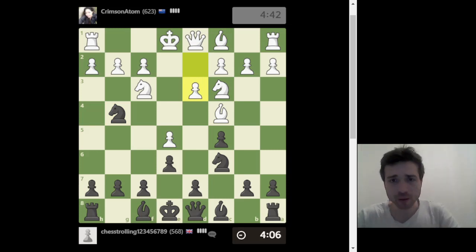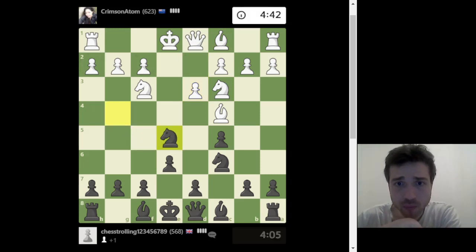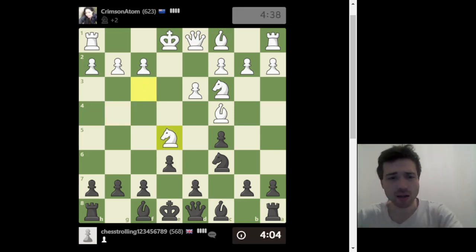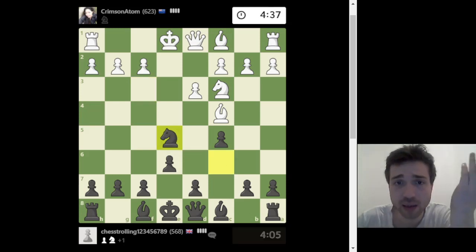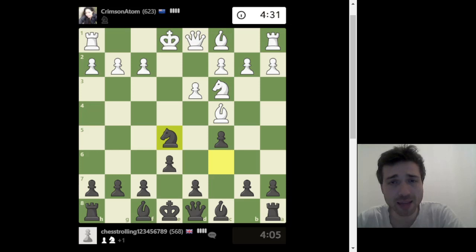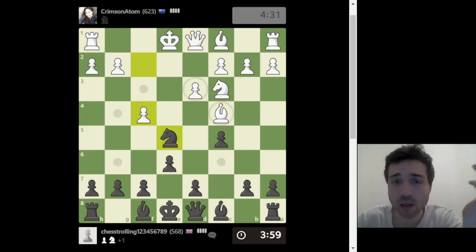I'll play d3 to develop the bishop and take this pawn. He didn't have to take — he had no reason to. One of the principles: you want to be the one taking so you can take back, talking about pieces of equal value. Of course it depends on the situation. He played f4, which is wrong — he's not developing, and he's giving me the chance to give a knight for a bishop.